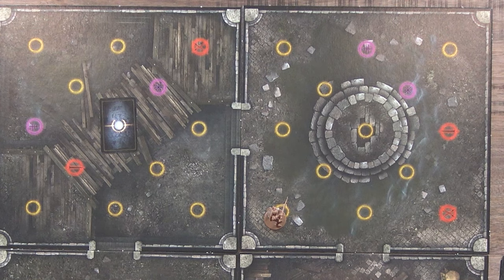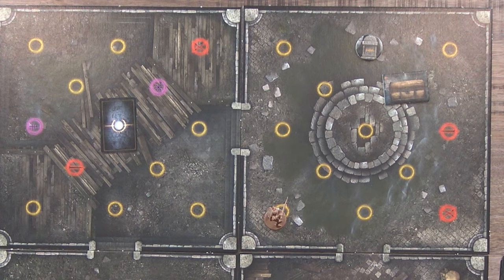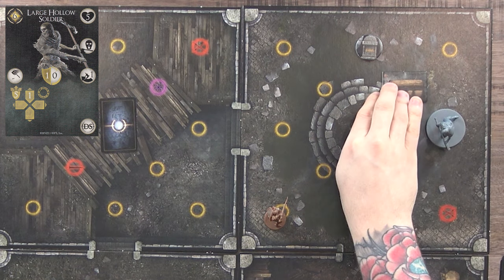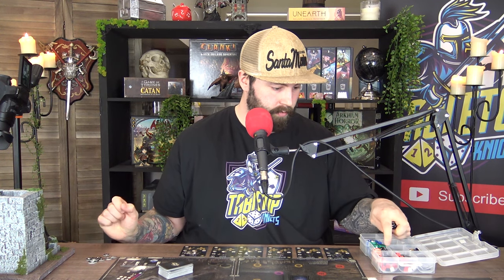This is actually a pretty good room. We get a gravestone and a chest. The gravestone goes here and the chest goes there. On the sword node we also have one of these big guys spawned — the large hollow soldier — and they do quite a bit of damage if they hit you. I've got a few black dice and a few blues, and with my defensive abilities five damage is definitely doable.